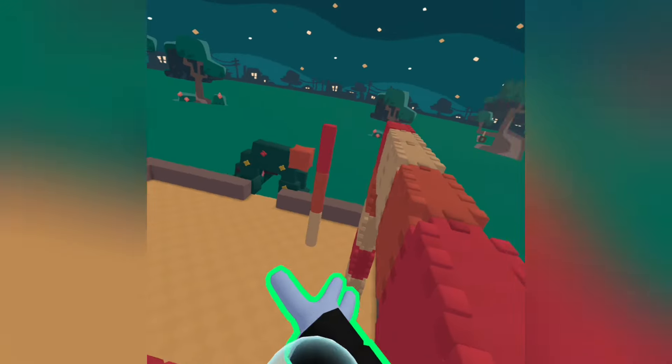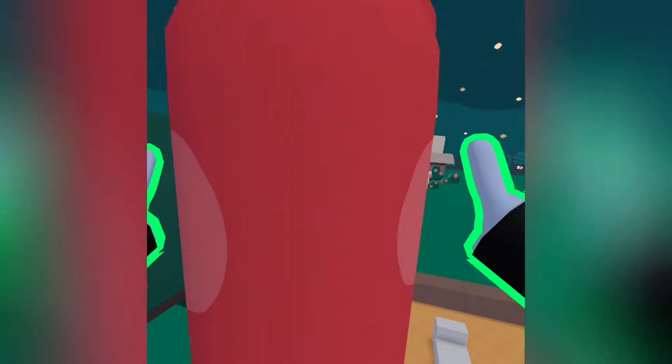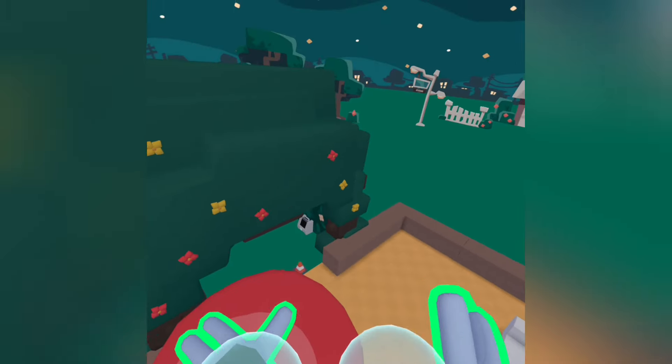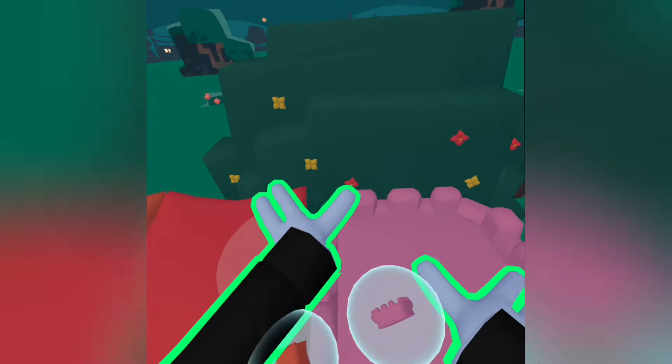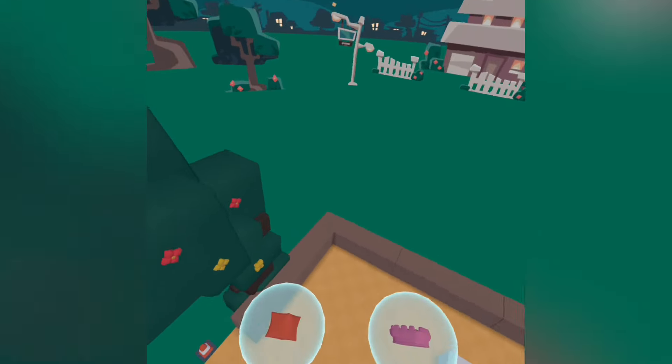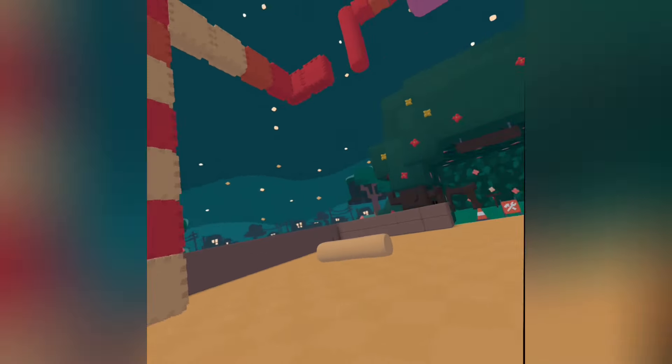So onto that jump right here, go over here, jump right here, then walk over here. There's a bouncy thing right here — you're gonna jump on it, it sends you over here, and you have to land right here. And boom, that's the new and improved comp course.